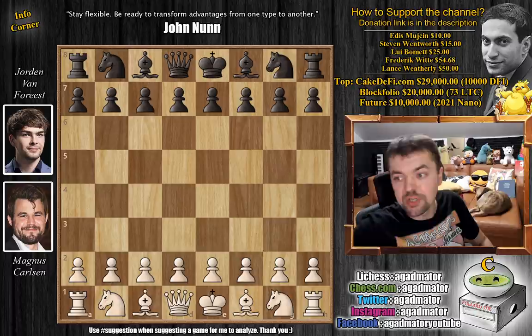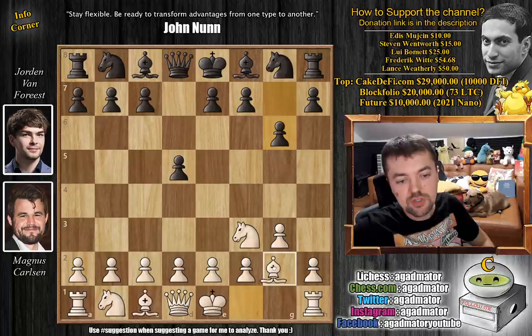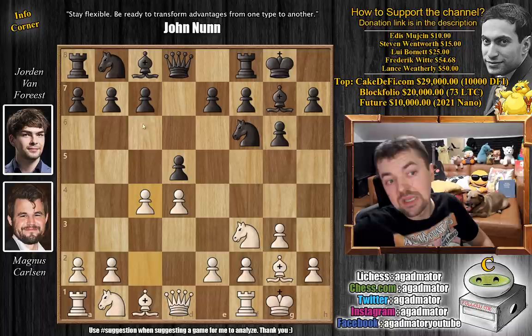Magnus with the white pieces opens with knight to f3 — he goes for the Reti opening. We have d5, g3, and g6. Forrest goes for the symmetrical variation here. We have bishop to g2, bishop to g7, and d4 now, so a very nice symmetry on the board. Knight to f6, and both players castle — castles, castles, and c4.